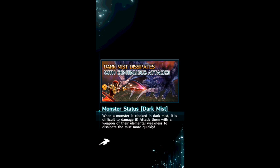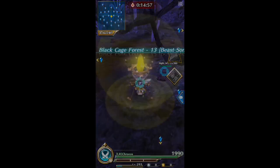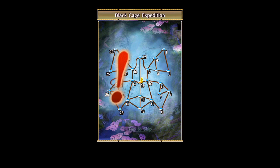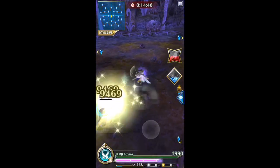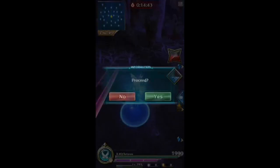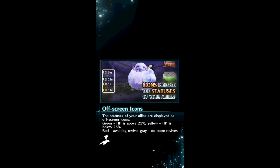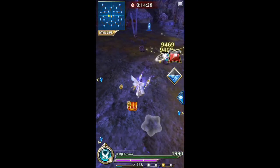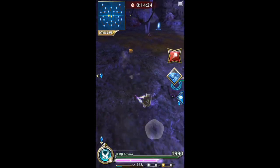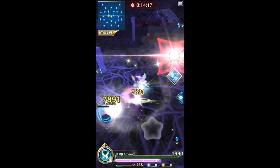I still haven't max limit broken it — it's still at two limit breaks. I've been too lazy to kill off all the A behemoths and my ticket luck is as bad as ever. I used all the tickets from the tower defense event and a little extra, like 200 tickets, and I still haven't gotten an SS from the tickets yet. Still no light SS Magi either.